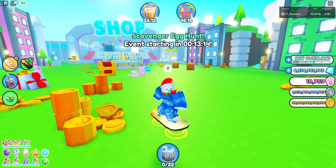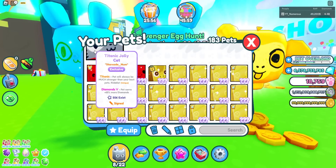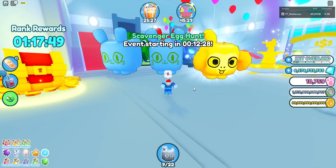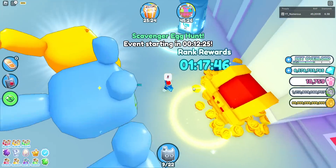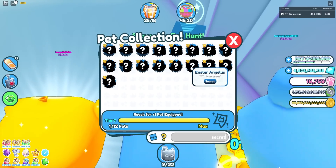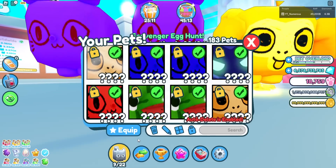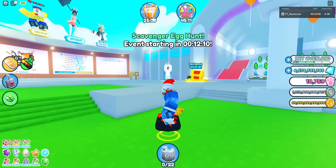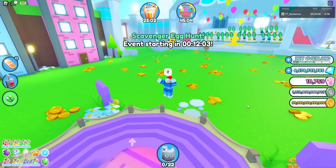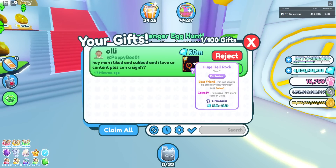Some of you guys have already gotten the huge somehow. I have a lot of titanics so it should be pretty easy to farm for the new coins. Wait - is there a new secret pet? Oh my god - the Easter angel! How do you get the new secret pet? People in my chat are saying they got it - someone got the first golden one. Is it from the new egg?